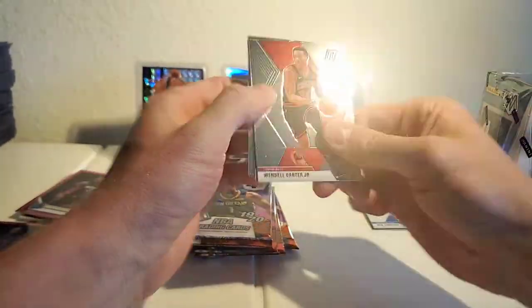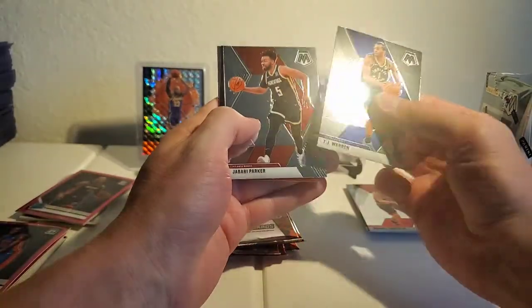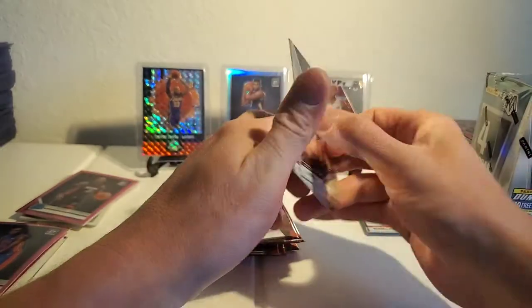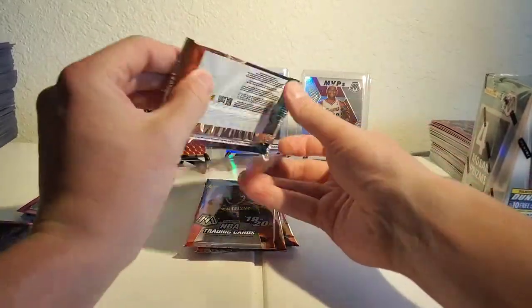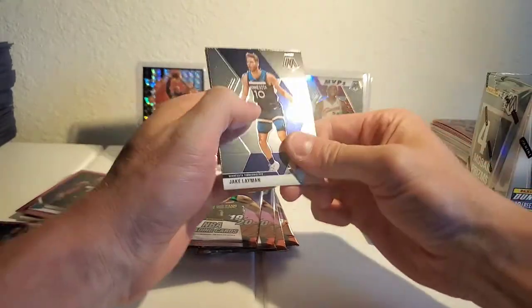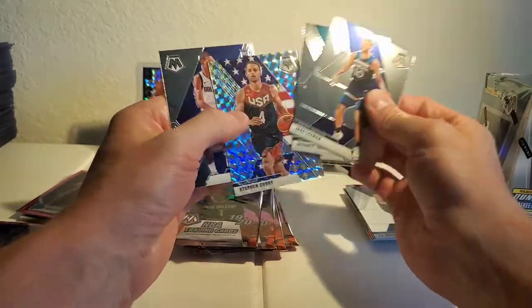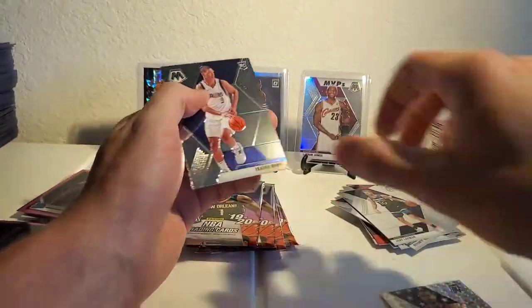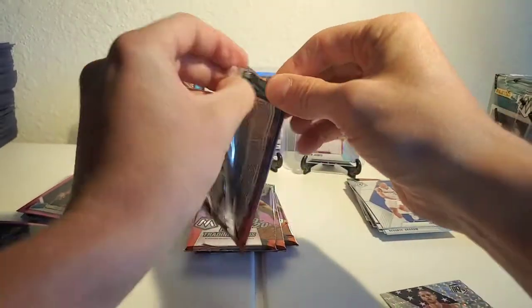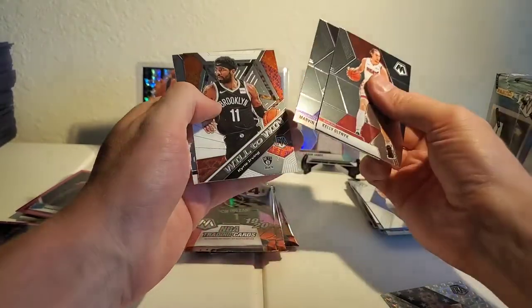Wendell, DeVante, Jimmy Butler, Grant Williams. TJ Warren, Jabari, DeMar, Cam Johnson — man, this is rough. Gotta overcome the adversity though. Got something silver here — got DeVante, Steph Curry silver USA. Marvin Bagley, Kyrie.